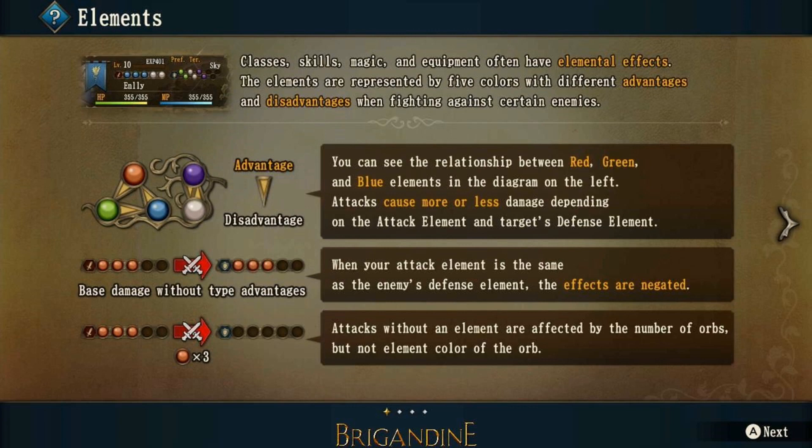It also says: attacks without an element are affected by the number of orbs, but not the element color of the orb. So basically, if you have three red orbs and the enemy has no orbs, you will have a little bit more of an advantage attacking them than you would without any orbs attached to your attack.